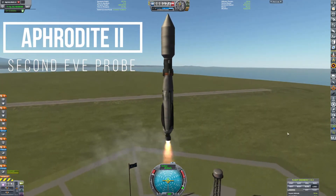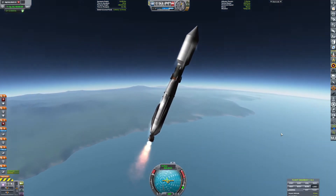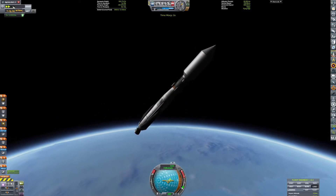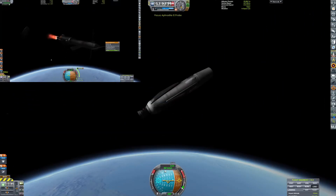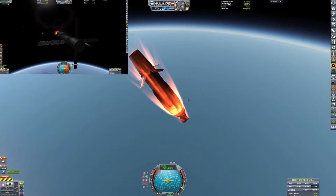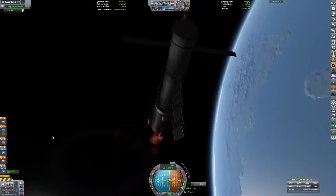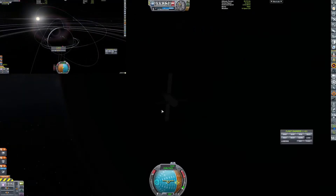Here we are with the Aphrodite 2, which will be our second Eve probe. This is the device that will be communicating between the Eve probes. The Eve Jool relay will be communicating with this device, and here it goes off to low orbit. It decouples, and here we are heading back down for the landing. This landing goes off pretty good. I tried doing a suicide burn later, and then I ended up zeroing out the velocity and flipping the craft, which is not good for landing.